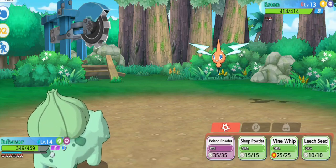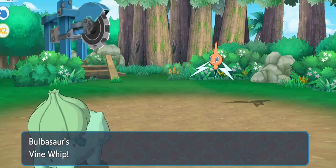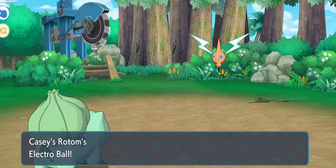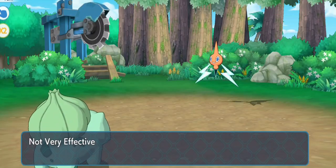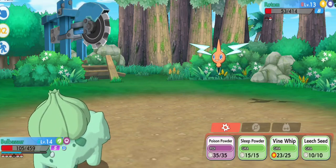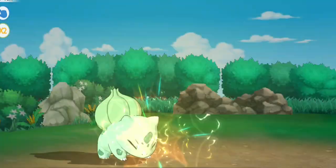I flinched from Astonish. They used Astonish, I used Vine Whip. Spoiler alert — Bulbasaur doesn't necessarily survive.